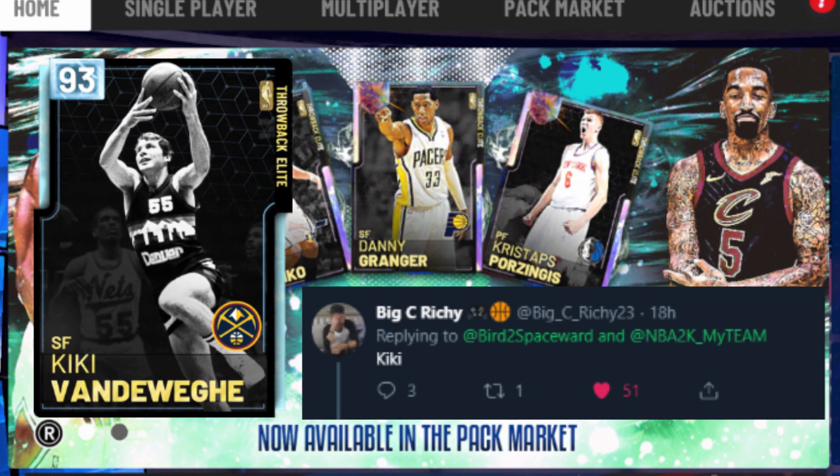Kiki Vandeweghe — absolutely, this card got a ton of run on both Pete and my squads this season. Kiki had that quick shot release, good playmaking and finishing, and this card held its value for quite a while in auction while other cards were losing value. Would have been cool to see a game-breaking Galaxy Opal Kiki Vandeweghe to close out the season, since Kiki's highest-rated card was only a Diamond.